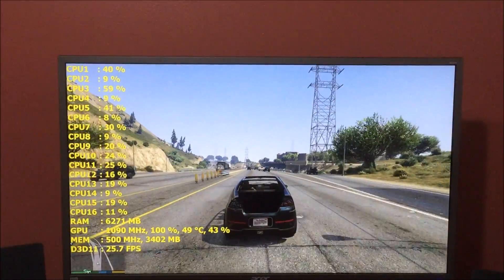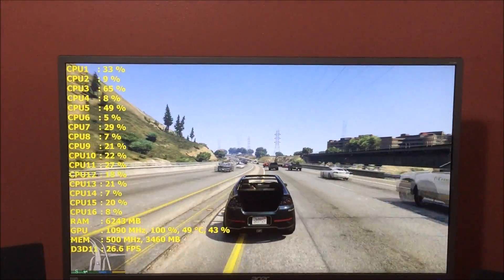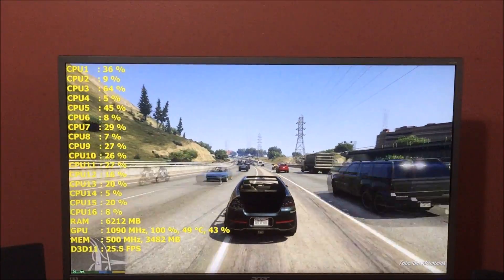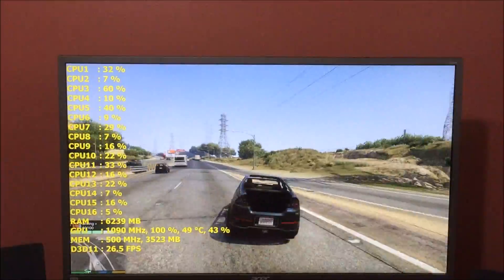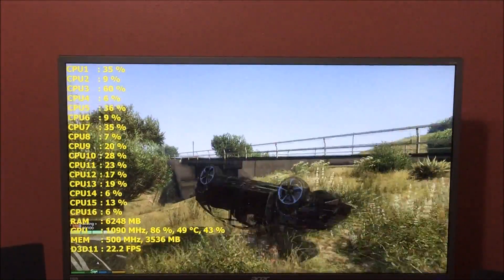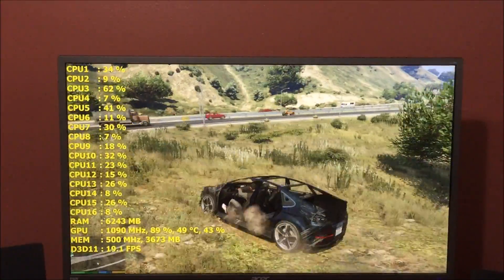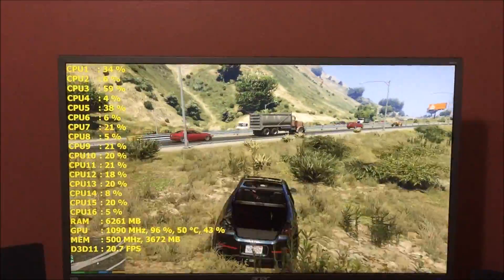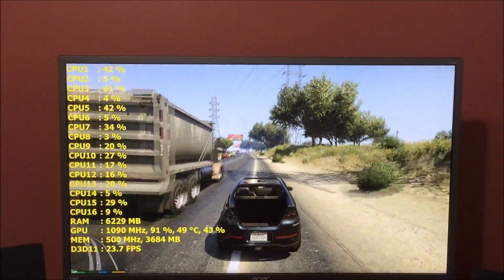You wouldn't get these kinds of hitches. It was weird in that area but we got away from it and it's running better now. Let's take this guy down — airborne, nice. Still got his sunglasses on somehow. Anyway, that's GTA with advanced graphics on at 4K.